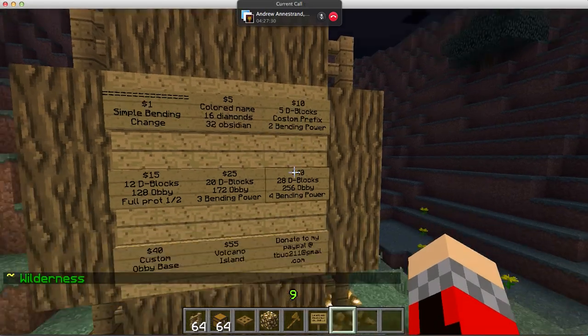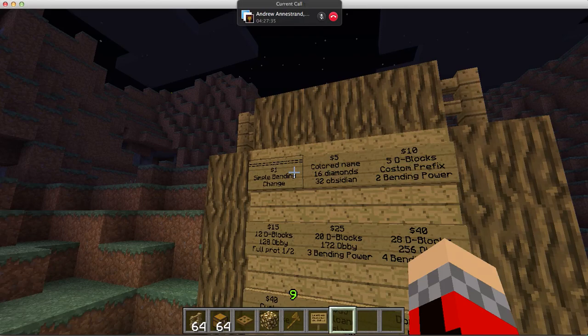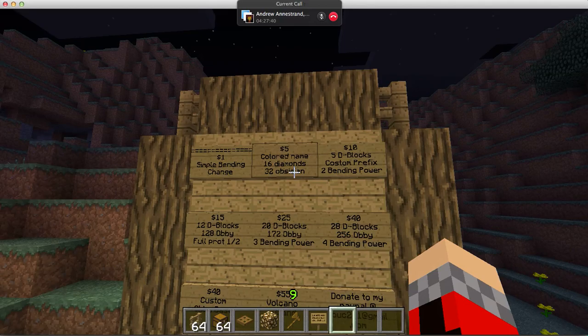Everything you see up here — if you donate five dollars, you get the one dollar donation as well. For five dollars you get the color name, 16 diamonds, and 32 obsidian.